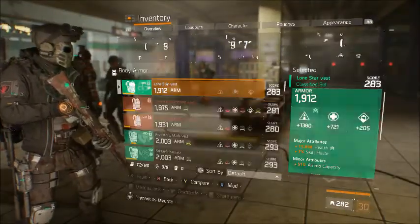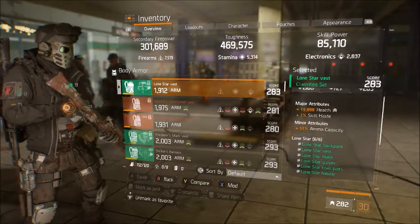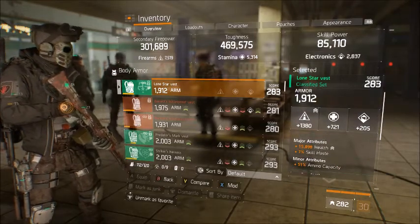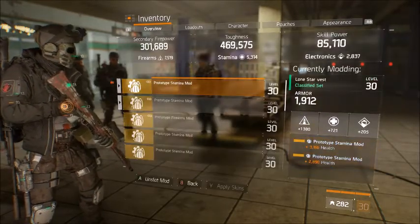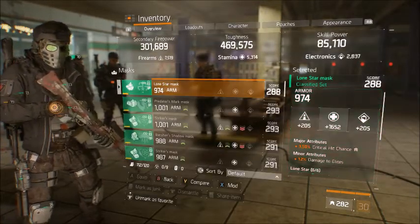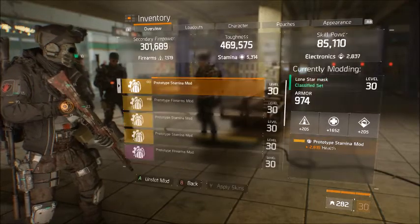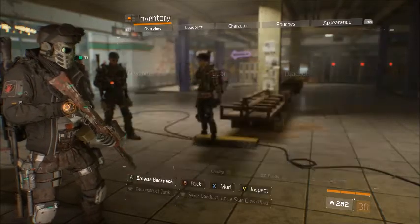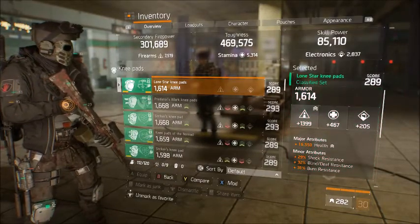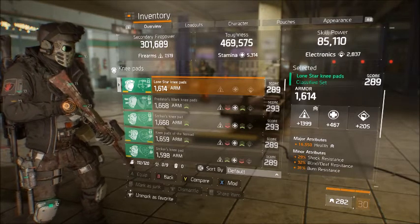Then we go over the gear: 1912 armor. This gear set is not optimized at all, just so you guys know. Skill haste, health, ammo capacity, 1380 Firearms. The mods on these are stamina health mods. The mask is rolled for stamina for crit hit chance — I know it's not maxed yet, I'm still rolling the pieces. 974 armor, and it's rolled for a stamina health mod. The kneepads are rolled for health, Firearms, 1614 armor. You could roll these for crit hit damage — you'd have a lot higher damage output.